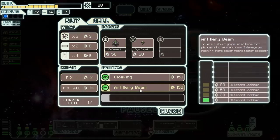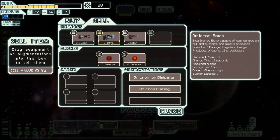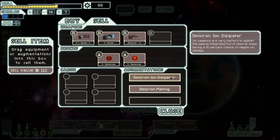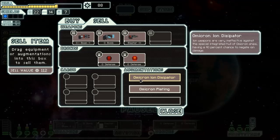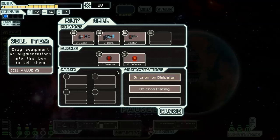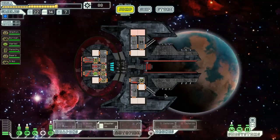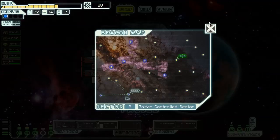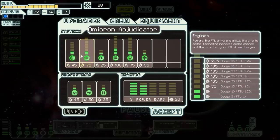Now it could get cloaking or the artillery beam. Omicron plating costs 300 scrap — oh my god. There's a lot of stuff I want to sell here, but selling this would just be stupid. That 40% chance is not a small number. I'm just going to hold on to everything for now. Everything is so bloody expensive on board this ship — I think this was a ship built around easy mode.